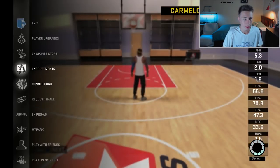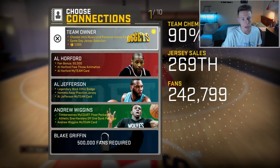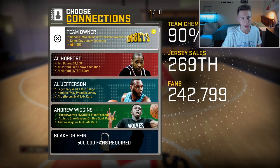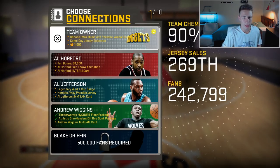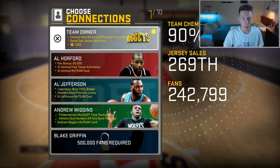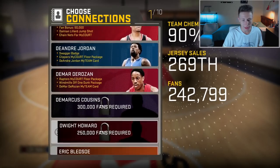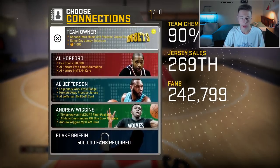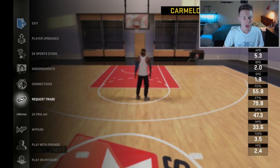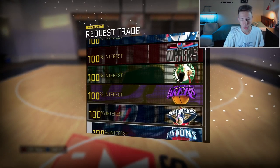For endorsements, right now there's nothing. For connections, I'm just trying to get the team owner connection so I can change the jerseys, get new intros and music and all that. Eventually I'll get the other connections, but for now I just want the new jerseys. Being able to change the jersey would be awesome.